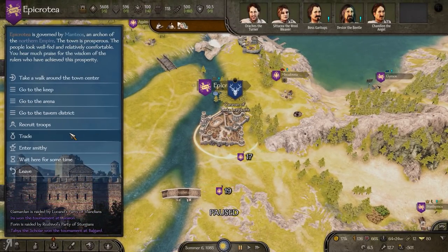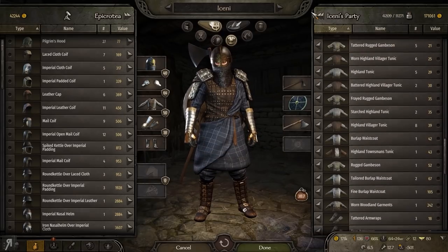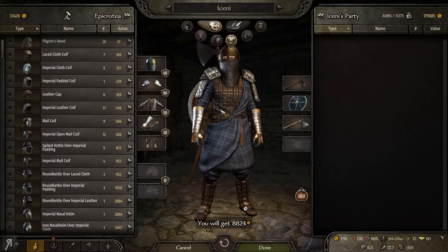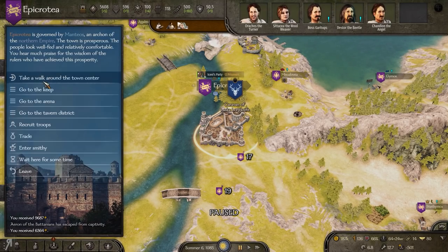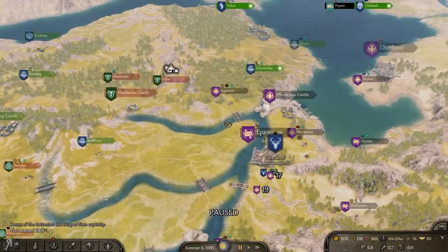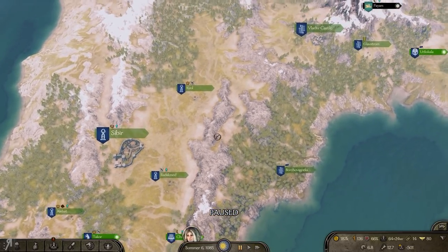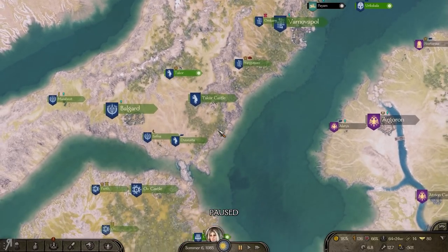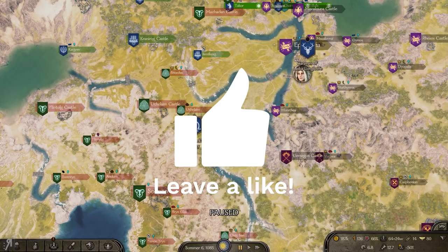It seems Godun has now been ransomed from the Battanians — thankfully he's been freed. I have no idea why I wasn't able to see him in Sionan's garrison — maybe it's just something implemented so that you know he's probably there but can't do anything about it. I think that's going to be it for this episode. Next time we're going to try and strike at the Battanians more. I need to start recruiting some noble units too, so I might do some tasks for the villages off-screen — things like family feud and rescuing the daughter. If there's anything interesting we haven't seen before, I'll show you. If you enjoyed the video, please leave a like — I thank you very much for watching and I'll see you next time.